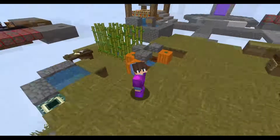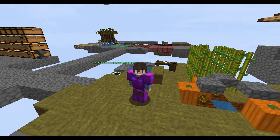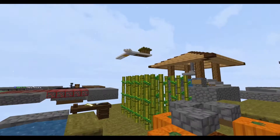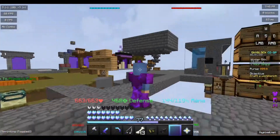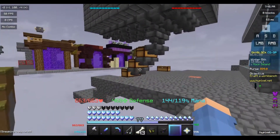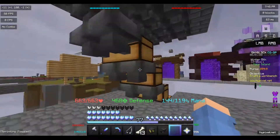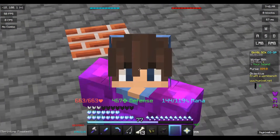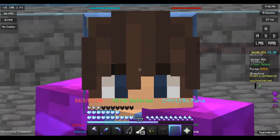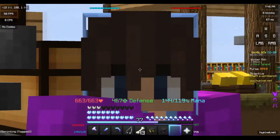To get the Pigmen Sword you gotta kill 1.8 million pigs. We're going to do that through slavery — building a pig farm using pig minions. We let them fall to their death, harvest their remains, and use those remains to make enchanted grilled pork. To craft the Pigmen Sword you need a stack of enchanted grilled pork, and this sword does like 200 damage.